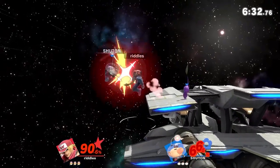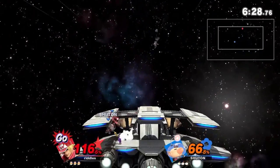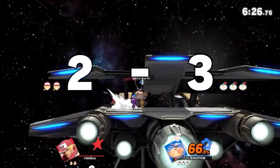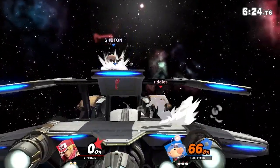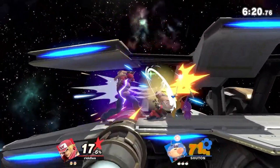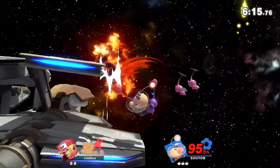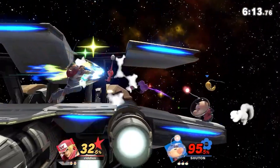Good string right there from Riddles, getting the F-tilt — he's looking for it, wanted all the Nairs in the world. Good catch there by Chuton, getting that kill. Olimar usually can't get that crazy in terms of vertical. I'm very curious if that was even cross-up DI — I don't even know if you can get a cross-up DI with the Olimar up air there.